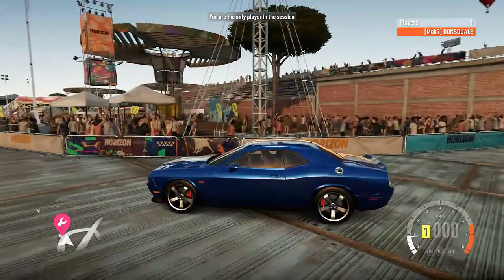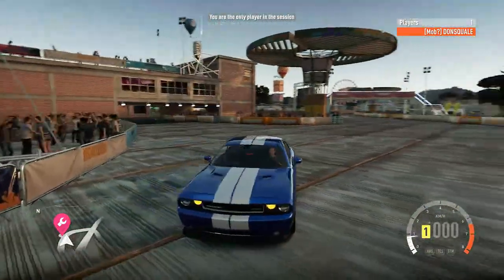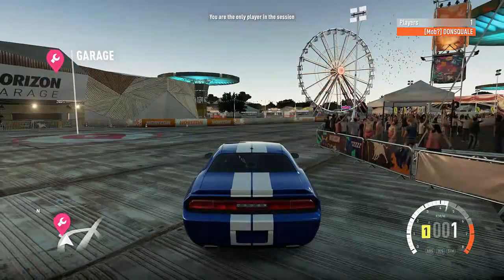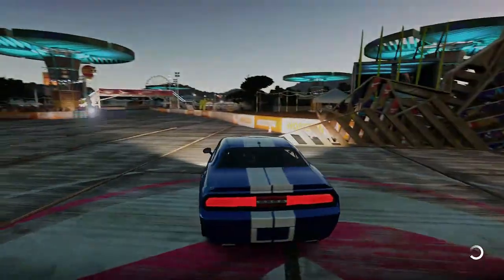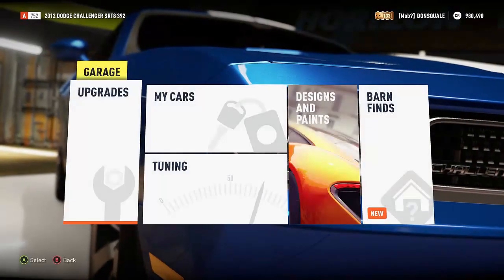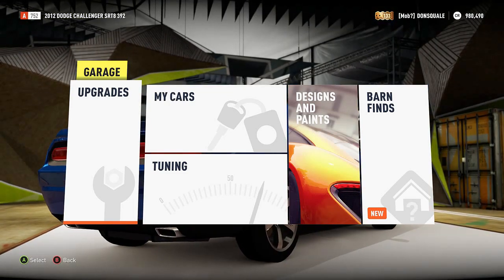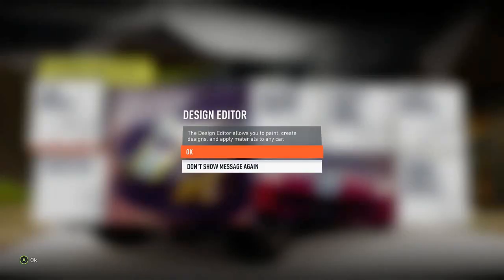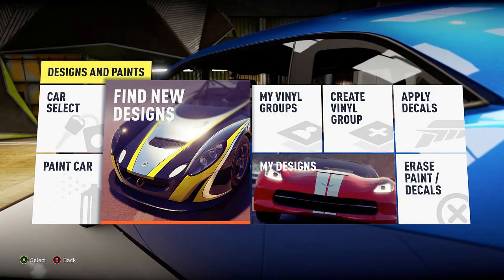What up YouTube, it's your boy Denali aka Don Squally back at you with another Forza Horizon 2 video. Now some of you guys may know that in Horizon 2 there is in fact no Challenger Hellcat. So what I'm going to do today is show you guys how you can change this Challenger SRT8 392 to basically replicate the Hellcat - look like it and have 707 horsepower.